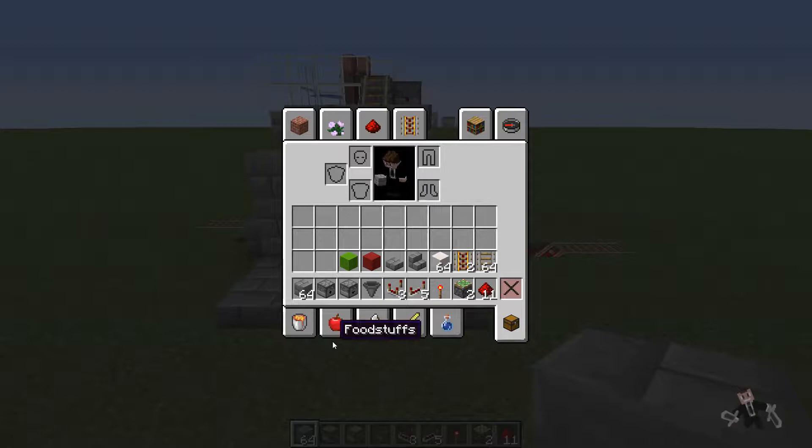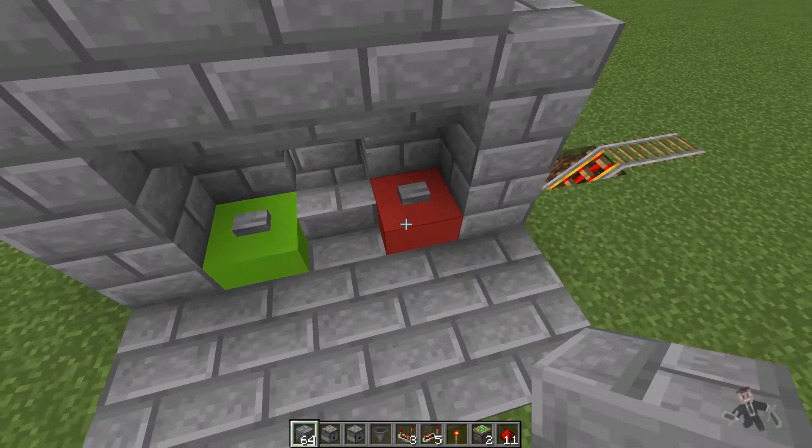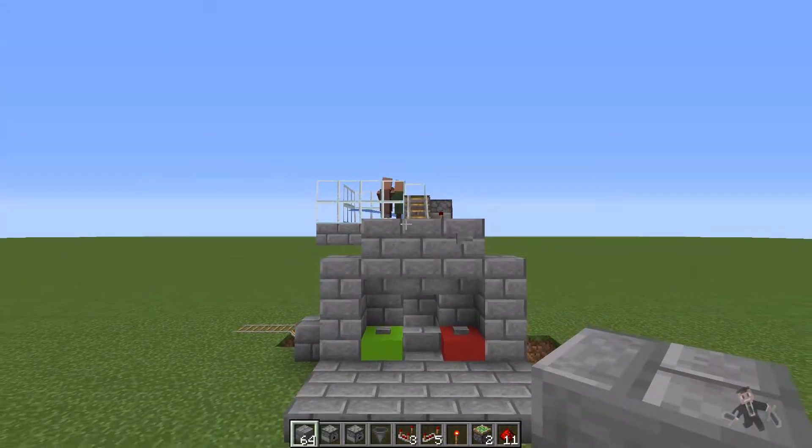These are the blocks you're going to need for this tutorial. You're going to need any type of blocks, really — any block will do. You're going to need one dispenser, one dropper, one hopper, three comparators, five repeaters, one torch, two sticky pistons, eleven redstone dust, some rails, power rails — give or take a few more. My quartz blocks are just for the redstone, and you're going to need some stairs and slabs as well, also a red and green block just to signify the good villagers or the bad villagers that you don't want.